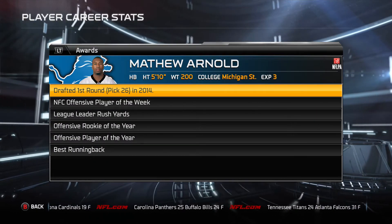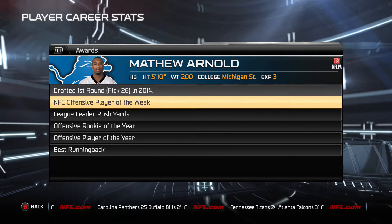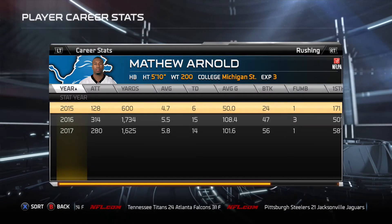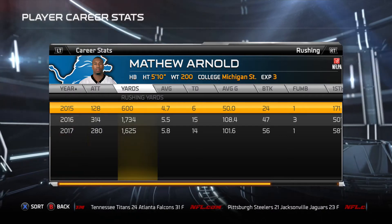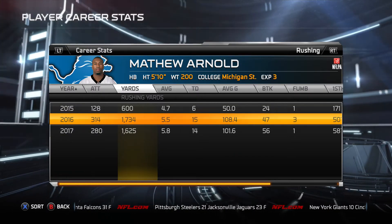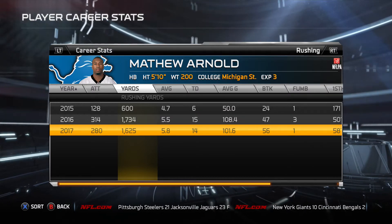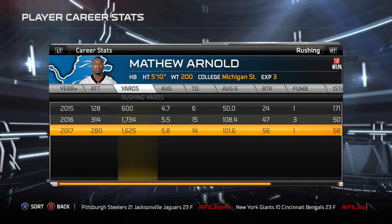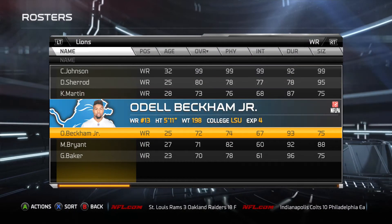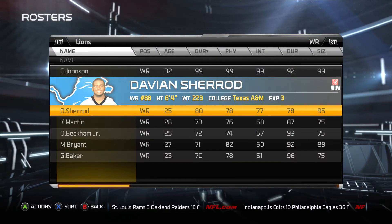Another guy that was a big part of it was Matthew Arnold. We picked him in the first round in 2014, 26th pick. He was the first overall rated player on the draft board and fell to us at 24. We had Reggie Bush and Drake Bell, but we took him anyway. You see what this turned out to be: 1,700 yards after the first year. With Reggie Bush and Drake Bell still there, he only had 600 yards, but then 1,700 and 1,600 — an unbelievable performance. He ended up being a mid-90s overall.